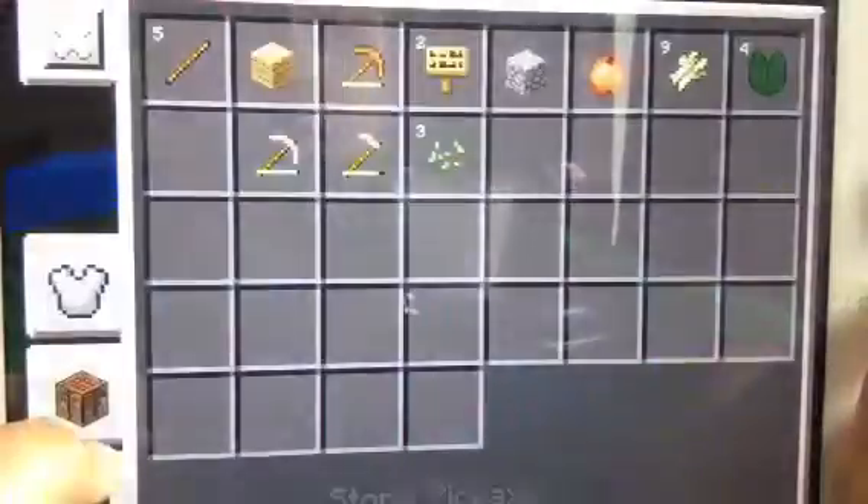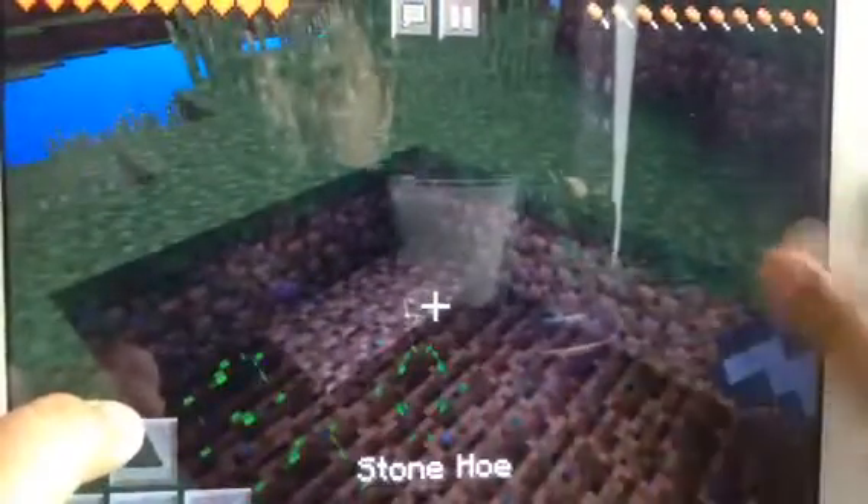Let's hoe some stuff — I'm just gonna hoe all this. As you know, over time when you hoe it, sometimes it just turns back to dirt. I need to plant seeds. I just planted them like that — boom. You can hoe hoe hoe, but only dirt. As you know, you can make dirt float — cool, right? This is hoeing. This is oak wood planks — I bet you already know that.